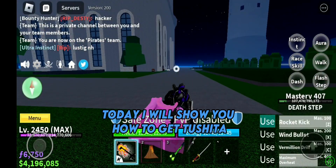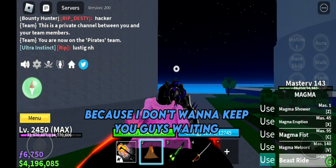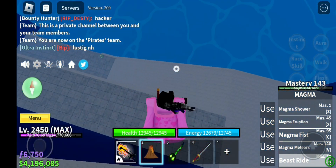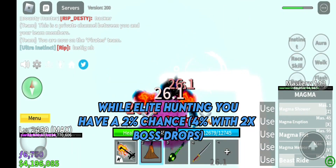Today I'll show you how to get Tushita. While elite hunting, you have a 2% chance, with 2x boss drops, to get God's Chalice.